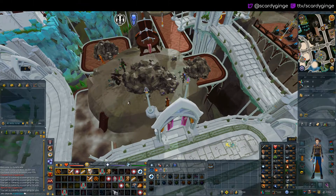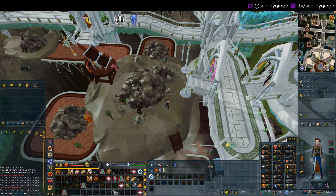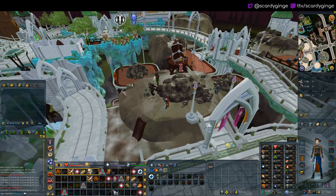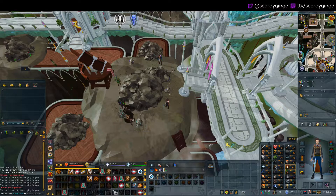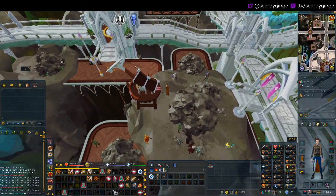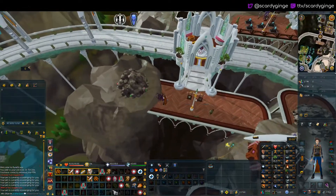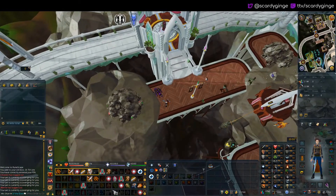I would figure a good amount of you are in Priff, so I'm going to show you around here and what I've seen change. Obviously none of these deplete anymore — you have your adamantite, your mithril, your coal. One difference now is your gem rock over here: you'll no longer get as many gems from it.